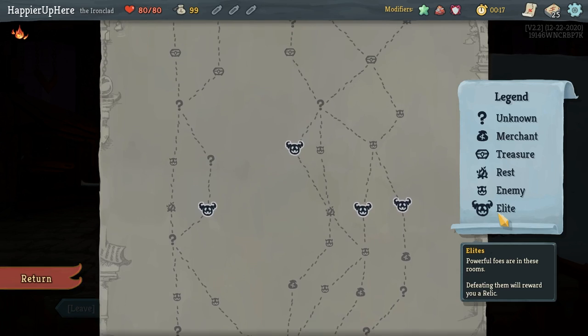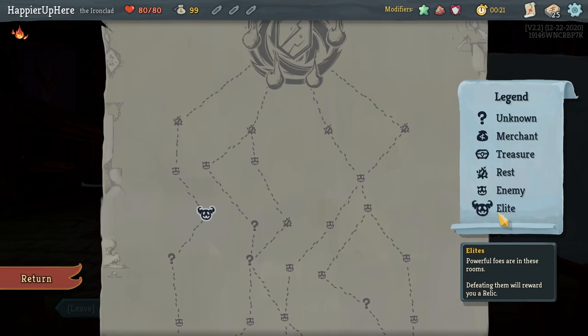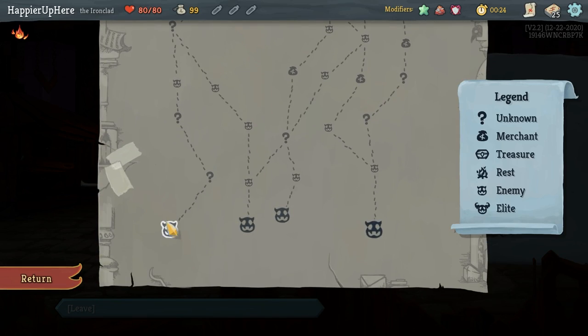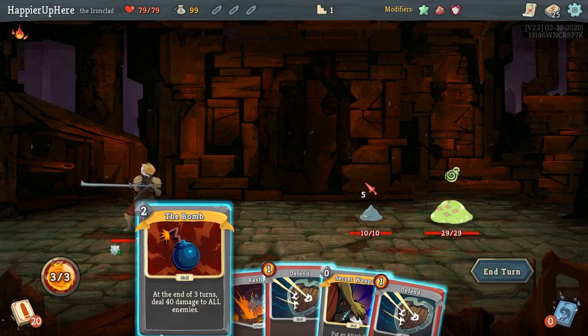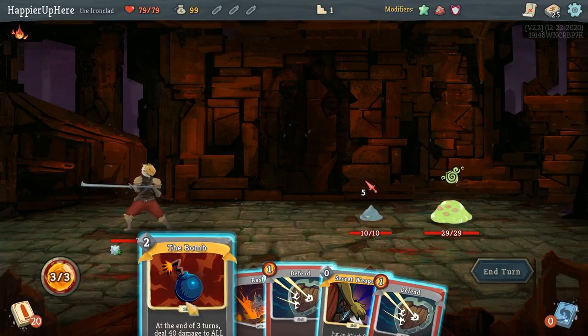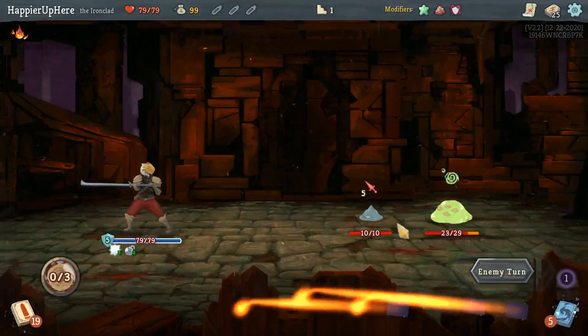I don't really have a choice — there's a two-elite path on the left, and that's the only two-elite path, so let's take it. Maybe in the next few acts I might prioritize shops more. Let me do the Bomb here, might as well, and then maybe just get a Strike. I just have to survive this turn — 12 incoming, very nice.